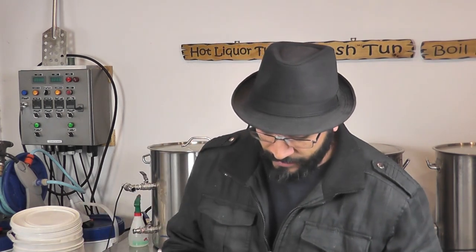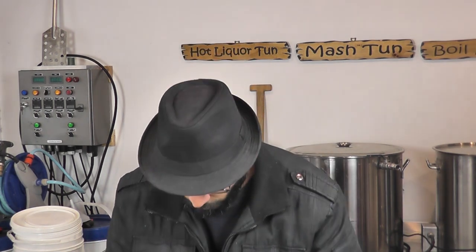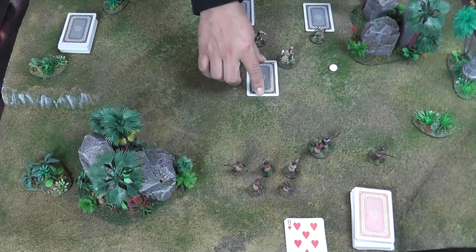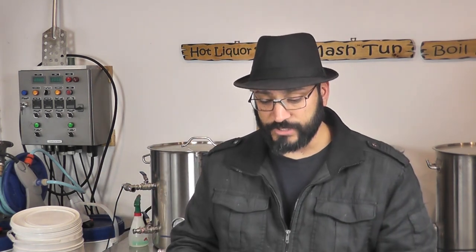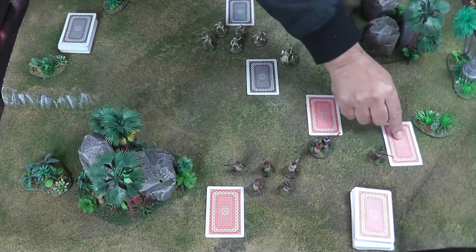At this point all I need to be concerned about is how I activate units — I've determined who has the initiative. The unit must have a card to activate. I'm going to allocate out one of these cards to each unit on the table, setting aside what the card values mean for now. My opponent is also looking at his cards and thinking about what he wants to do with them, and he'll allocate those out to his units.